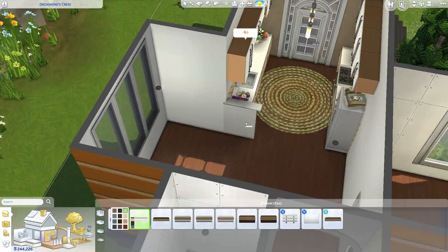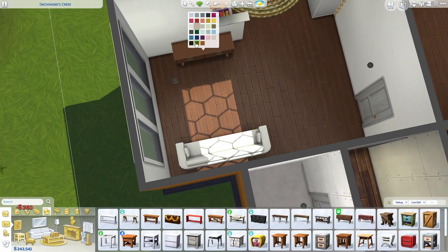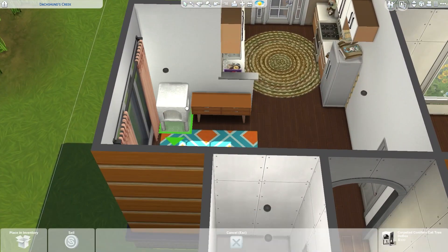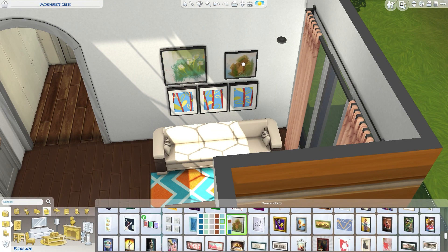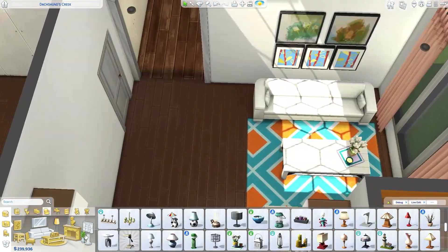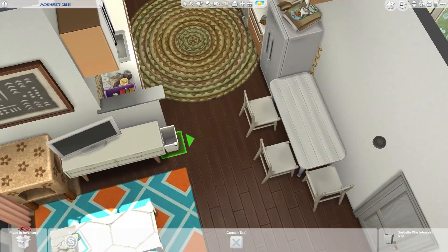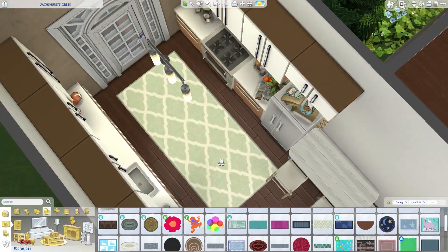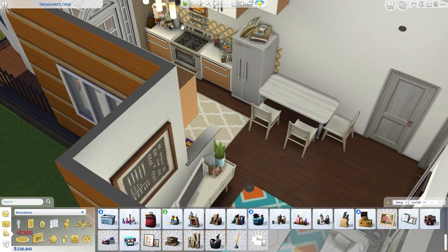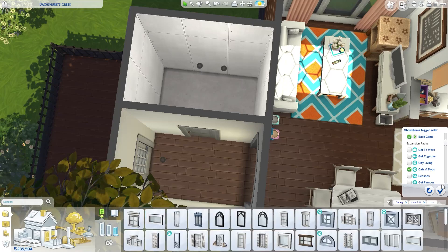So here we are now building in Brindleton Bay with only three packs. The house is not that big, even though it's on a 30 by 20 lot — actually a kind of hidden area in Brindleton Bay. At first I was confused about what style to do, because Brindleton Bay has a very barn-ish, traditional style — barn converted houses and craftsman houses. But if you watch some of my builds, you know I am a terrible builder with traditional houses.